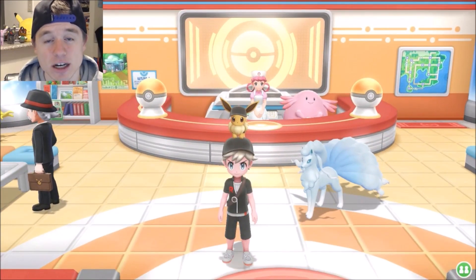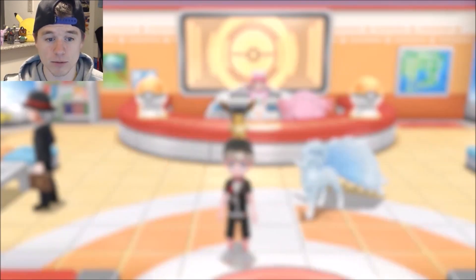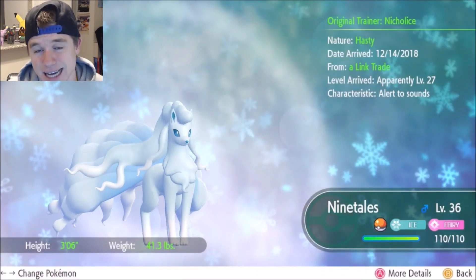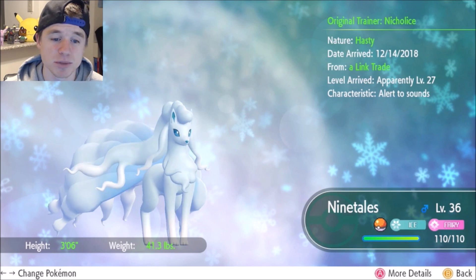We're going to zoom in on my Ninetales so you can see the end goal of what you're going for. There you have it — my Alolan Ninetales, just incredible. It is an Ice and Fairy type, and it's just one of the most beautiful Pokemon in the entire series.